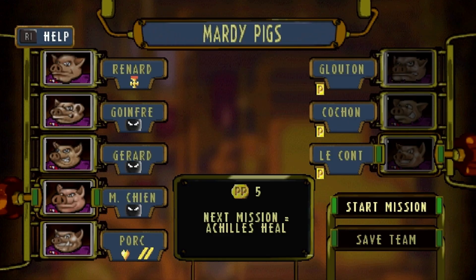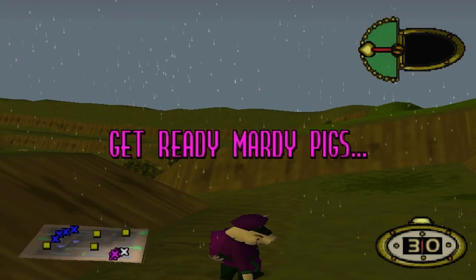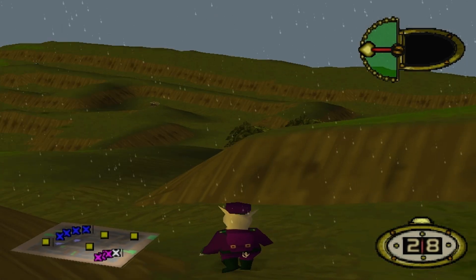Hello everybody, Pinstripe here. Welcome back to this hard mode campaign. Moving on to Mission 20 — finally it is time for Achilles Heel, the longest mission in the single player campaign. We all know why we don't need an introduction. Let's just get on with it. This will be a game of waiting — pretty much waiting for things to happen.